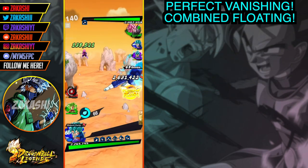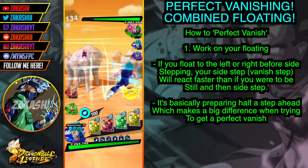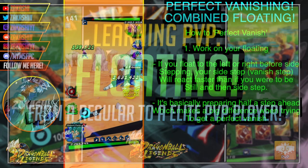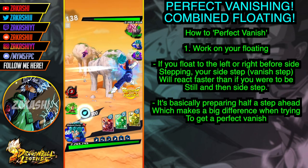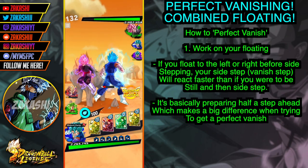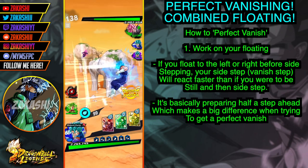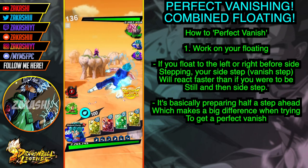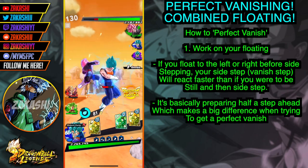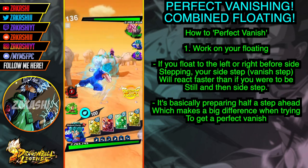Now getting into the tutorial of how to perfect vanish — what you're going to want to do is work on your floating. I've done a previous video which tells you everything you need to know about floating and how it can benefit you in PvP, but floating is the key way to actually land a perfect vanish. When you float to the right or left, it makes you lean more to the side you're going to vanish step, so instead of going fully straight and then right, you're already in between — it speeds up the process.